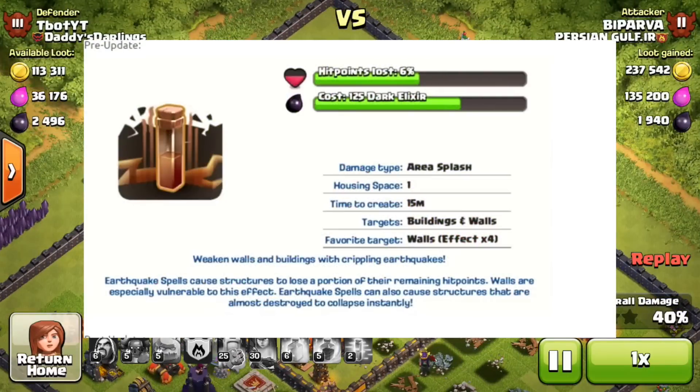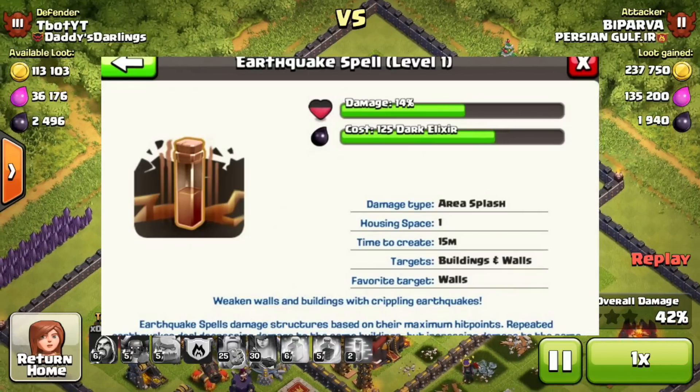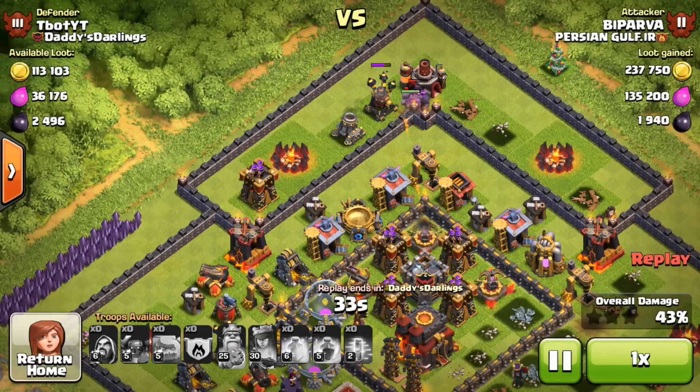Big props on adding more things for lower level players — they didn't announce it in their main sneak peeks but it's good to have it implemented in the game. The very last thing is for the earthquake spell. Previously, under 'Favorite Target' it said walls are its favorite target and it does four times more damage. In the new update, they edited this and it only says 'wall' and doesn't do four times as much damage, so it looks like they nerfed the earthquake spell.